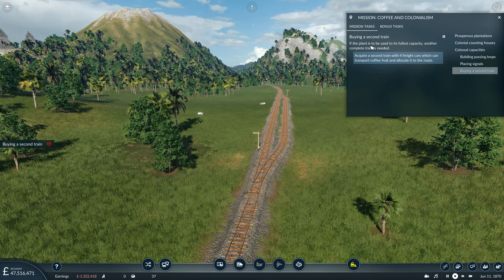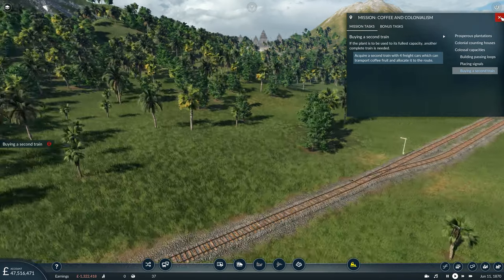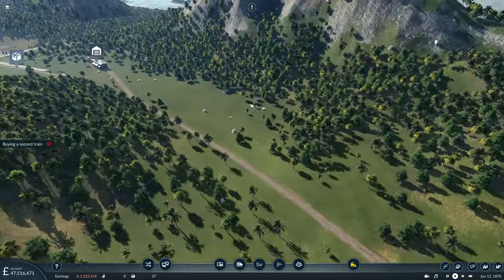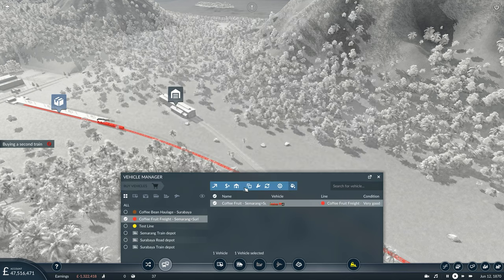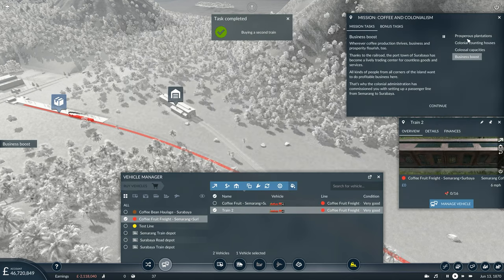If the plant is to be used to its fullest capacity, another complete train is needed - acquire a second train with four freight cars which can also transport the coffee fruit. The quickest way to do that is to simply clone the first one.